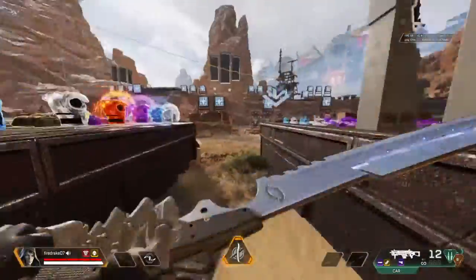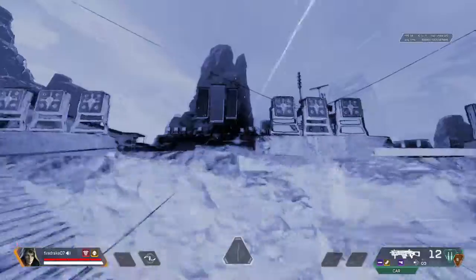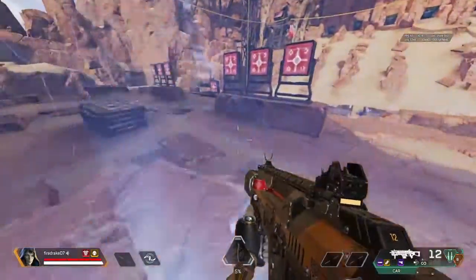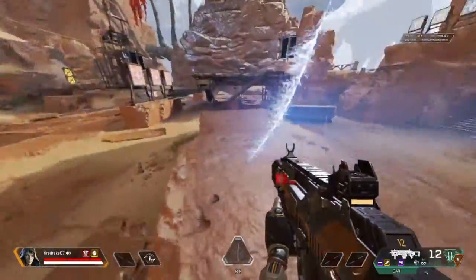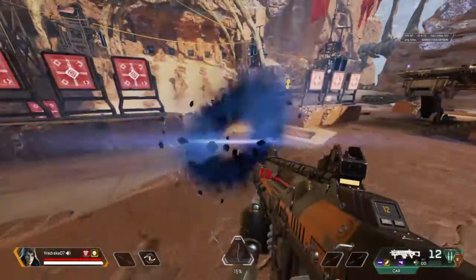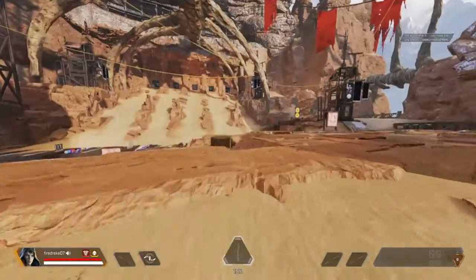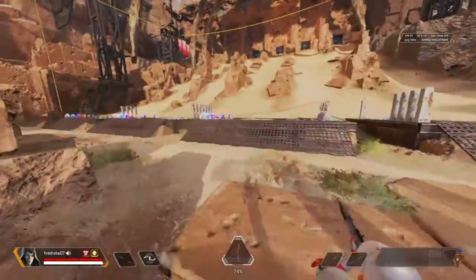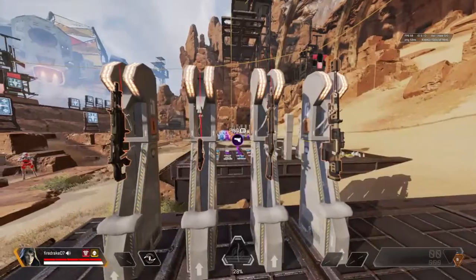Now let's see where we can teleport — that is so cool. I saw someone, the Gaming Merchant, play this and he couldn't go back through the portal. You can't go back, which is kind of annoying. Now let's try out some other stuff — for example, the G7 is in the care pack, so let's try this out.